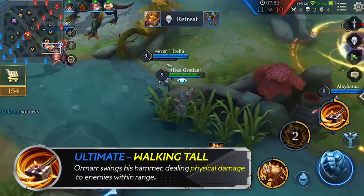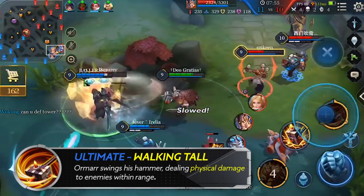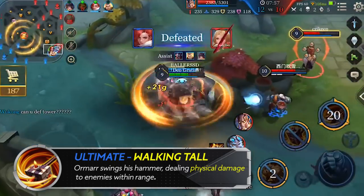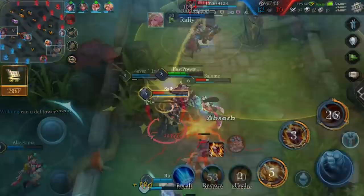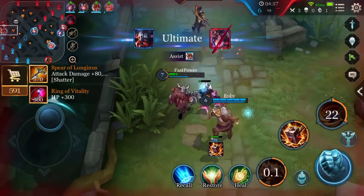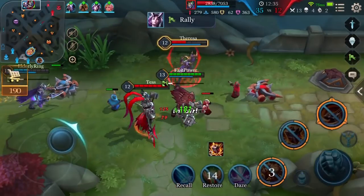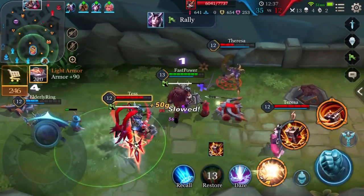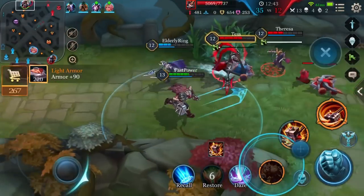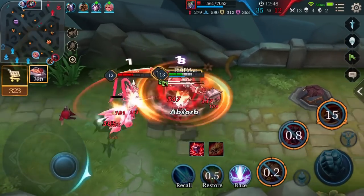Ultimate: Walking Tall. Ormar's ultimate, Walking Tall, can be used while running and will continue to go with his movement. This is particularly good when using it against enemies when they're bunched up. Using this in combination with Unstoppable and Swagger, it's easier to trigger Gut Punch for stuns. The longer Ormar gets hits off with Walking Tall, the easier it is to trigger stuns.